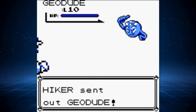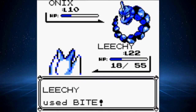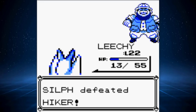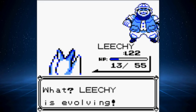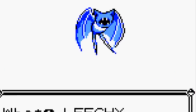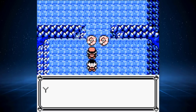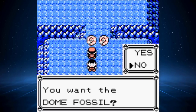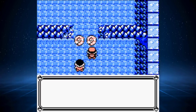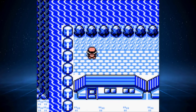We encounter a Hiker who has two Geodudes and an Onix, and although it was a very tedious and close battle, we did make it through. At this point, Zubat tried to evolve since it's now level 22, and I'm like — nah, not on my watch. Upon leaving Mt. Moon, we take the Helix fossil. Praise Lord Helix. We next arrive in Cerulean City and I make sure to pick up the hidden Rare Candy above the first house.